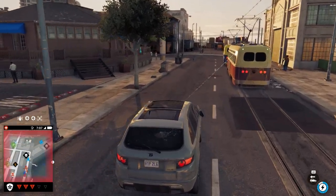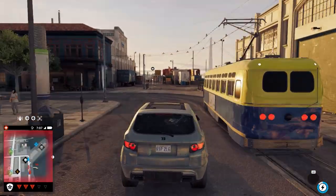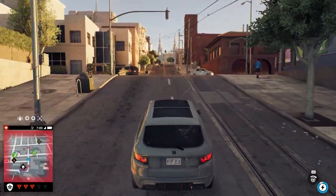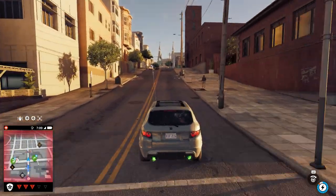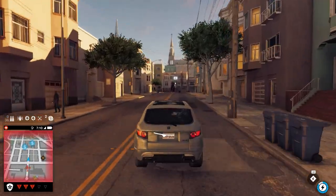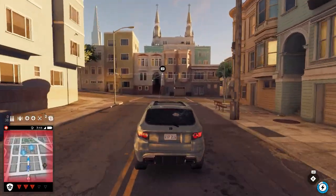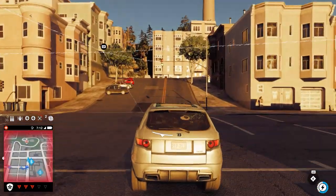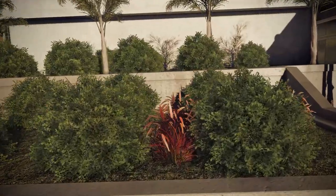Another mod included is a police rebalance mod that's been on Nexus Mods for a while. The police no longer instantly try to shoot down your car just because you lightly bump into theirs — I always thought it was ridiculous that a light bump would bring the whole SWAT team down on you. This mod completely overhauls the San Francisco police department and is a really cool addition to the game.